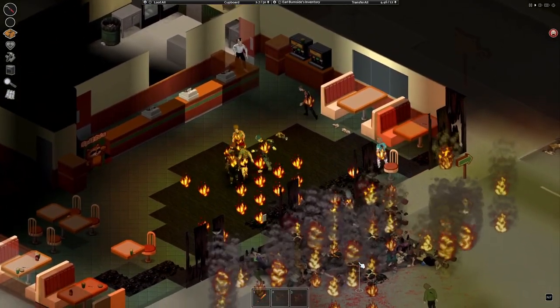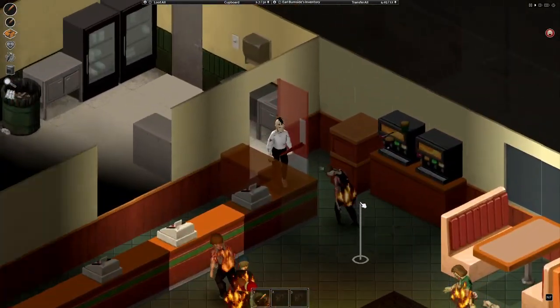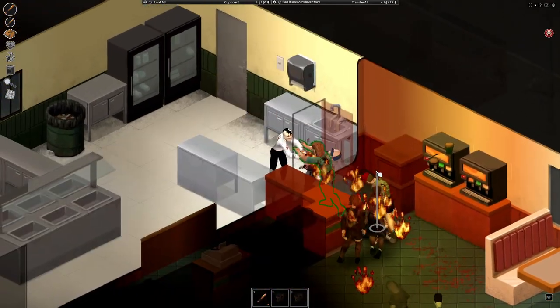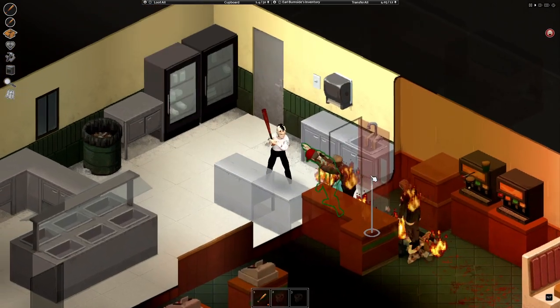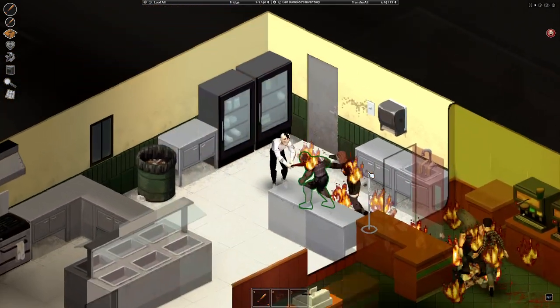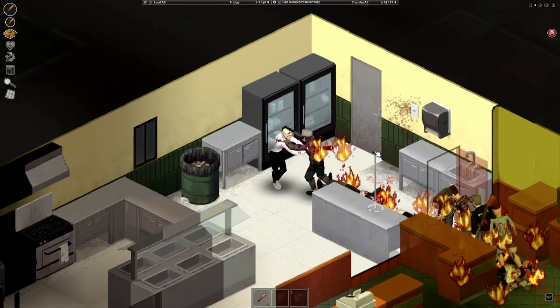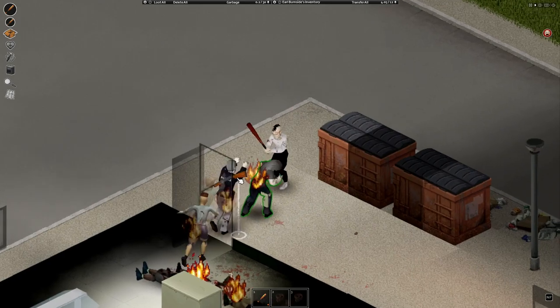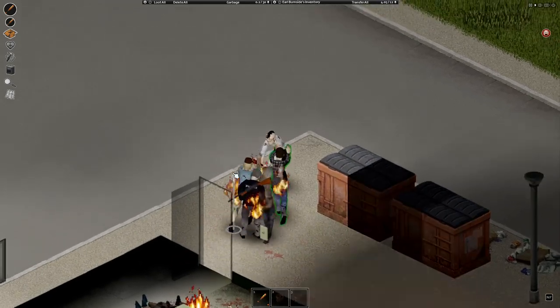You will see that no matter the size of the horde, all of them will get sent to the shadow realm. Some might stay alive because they were at the edge of the radius, but that doesn't matter because their health will be so low you will literally one-shot them. With this strategy, no matter the horde size, you can kill such huge hordes that it will be borderline OP.